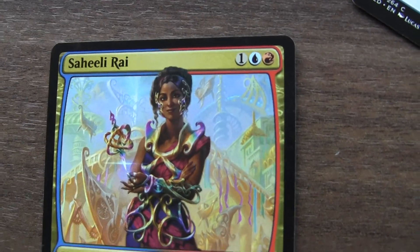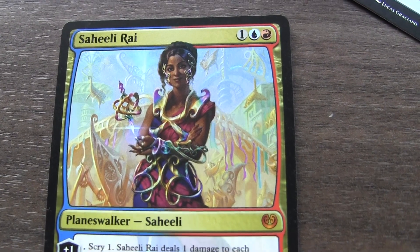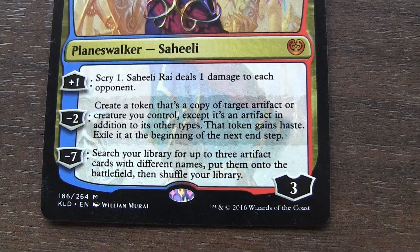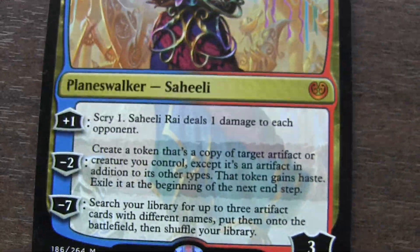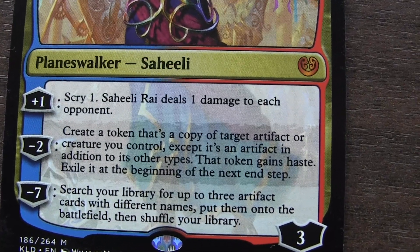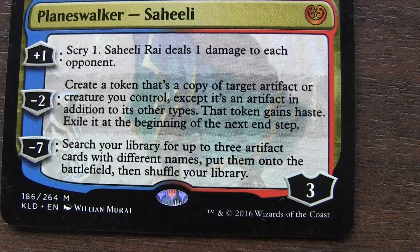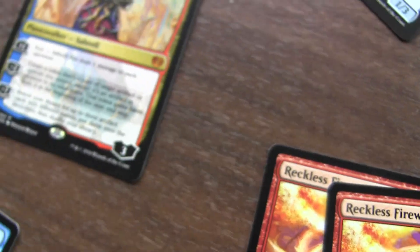Last but not least, we have the planeswalker — this one is awesomeness in herself. A planeswalker works like this: you do one of these things each turn and increase the loyalty counter. She can deal one damage to each opponent, create a token that's a copy of a target artifact, or I can search my library for up to three artifact cards with different names and put them onto the battlefield.